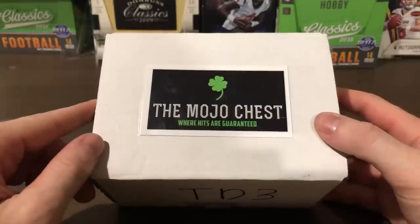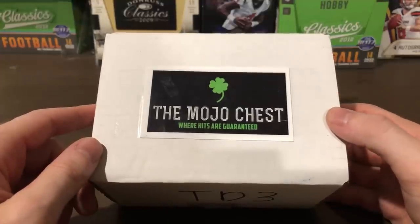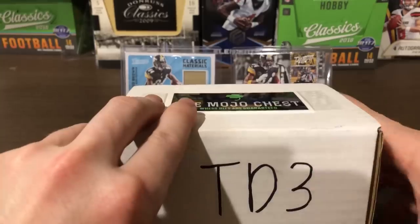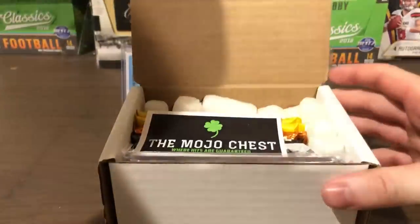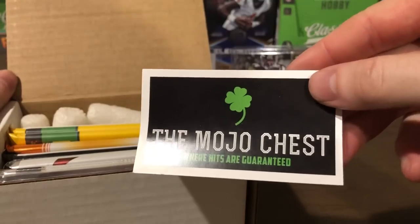One that you'll definitely want to look out for is Football Card Ollie's — when he gets his, his box was insane. So definitely keep a lookout for his, but let's get into this Mojo Chest. Super excited for this. So what we have in here is a nice sticker — the Mojo Chest, where hits are guaranteed.